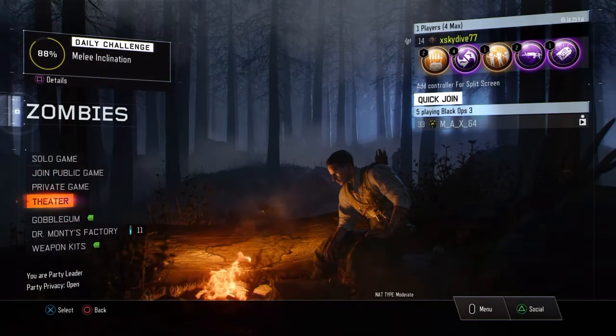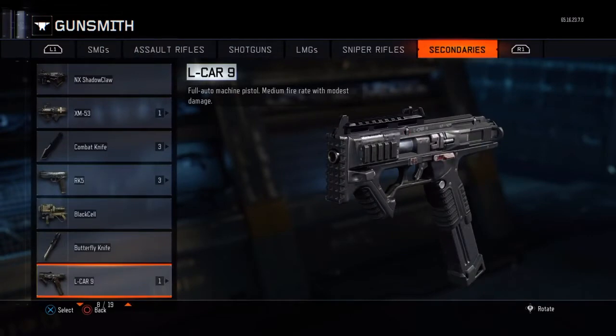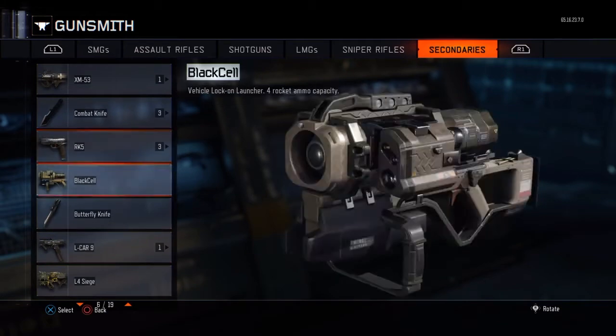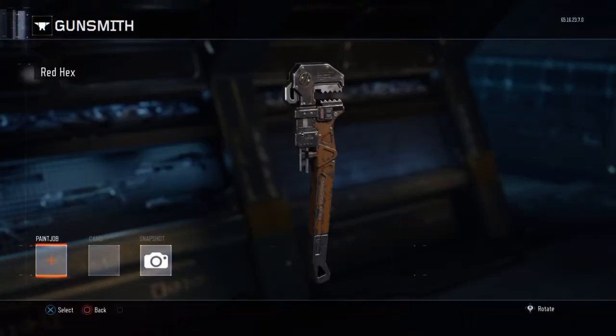So what you want to do for this glitch is you want to be in zombies. Then what you want to do is press options, go to gunsmith, and pick the gun that you want to have a red hex on. I'm gonna pick the wrench because this is the weapon that I have and I just want a red hex on it.